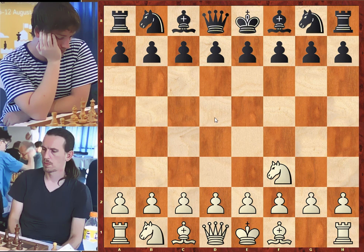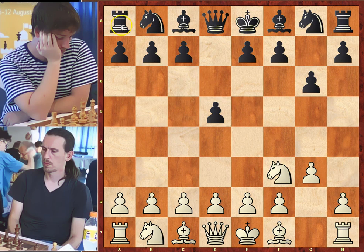White starts with Nf3, a developing move controlling d4 and e5 squares. d5, placing a pawn in the center, allowing the light-square bishop and the queen to enter the game. g3, a valid pawn move intending to put the bishop on the long diagonal. Black does the same with g6. Bishop to g2, bishop to g7, and c4.